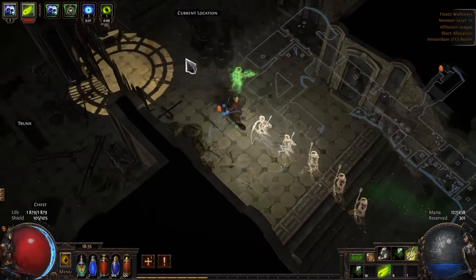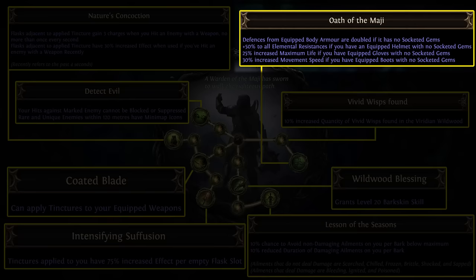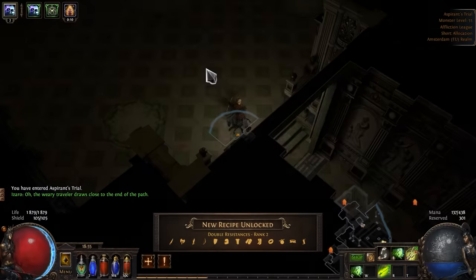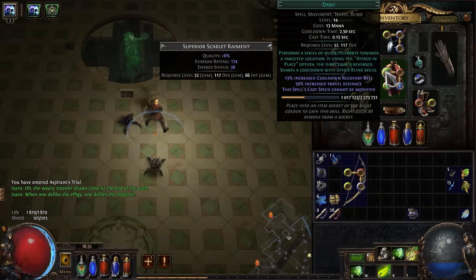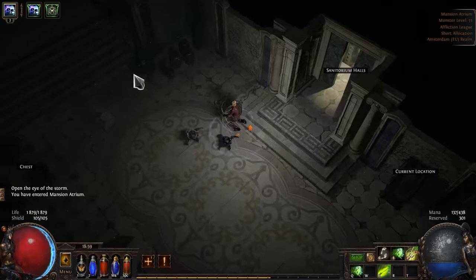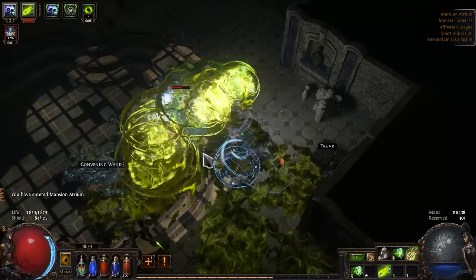As for my Wildwood Ascendancy, it will be Warden of the Magi. I am not planning to use skill gems in my boots and helmet, and it will give me a lot of resistance and extra movement speed, which is great in the beginning because it will allow me to use pretty cheap gear. Also the other nodes will be pretty useful in my build. Wildwood Primalist is also a very good choice, but good charms are expensive so I won't get much use out of it in the beginning.